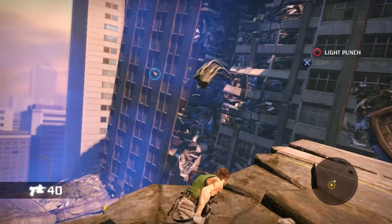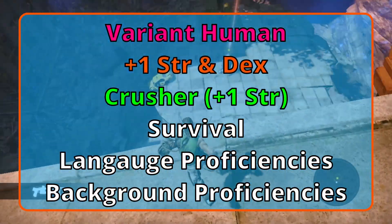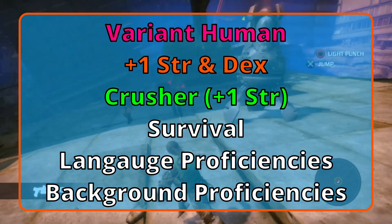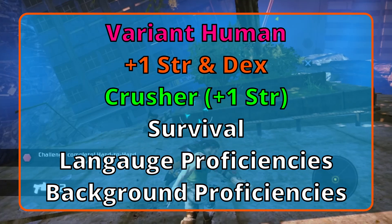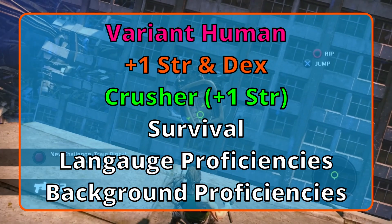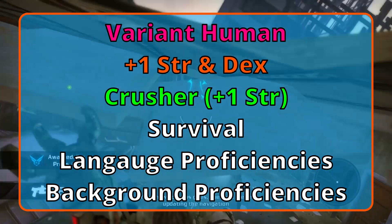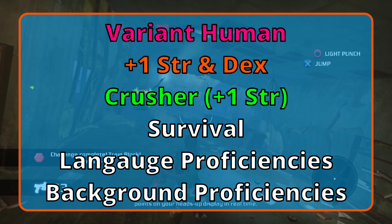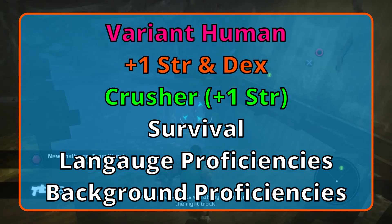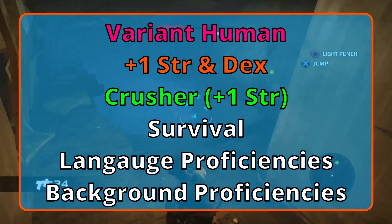Variant Human grants a free feat and skill with stat improvements. Place plus one into Strength and Dex. For your feat, Crusher adds plus one to Strength and improves your attacks that deal bludgeoning damage. Once per turn, when you hit with an attack that deals bludgeoning damage, the creature is pushed back five feet as long as they are one size category larger than you or less. When you score a critical hit with bludgeoning damage, you knock the wind out of them and all attack rolls against them are at advantage until the start of your next turn. For your free skill, grab Survival. To finish out this lineage, you know Common and one other language of your choice.